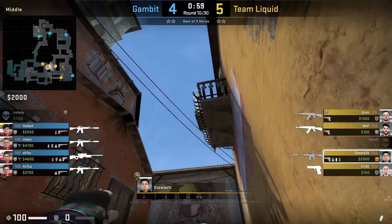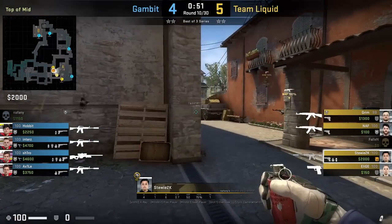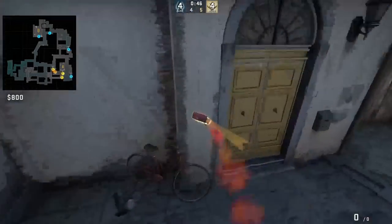Stewie 2K has a set pit molly where it covers behind the CT smoke and he won't get extinguished by it. It's not a safe molly to throw because you're exposed to pit, so you'll see Stewie jiggle peek before setting up to throw it — he aims at the shadow then jump throw. The molly keeps Inters inside the smoke.